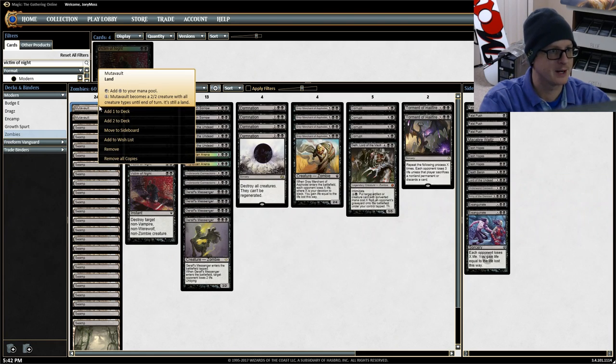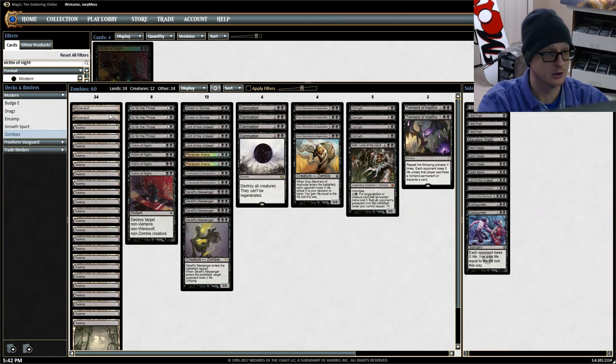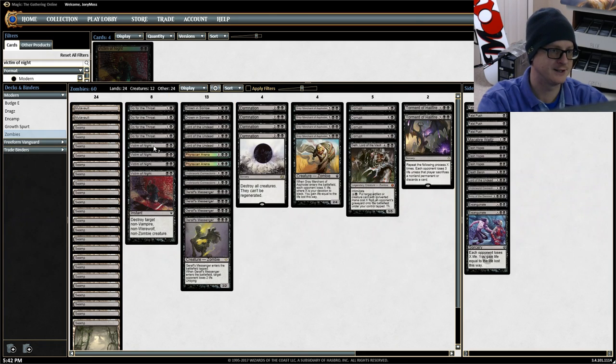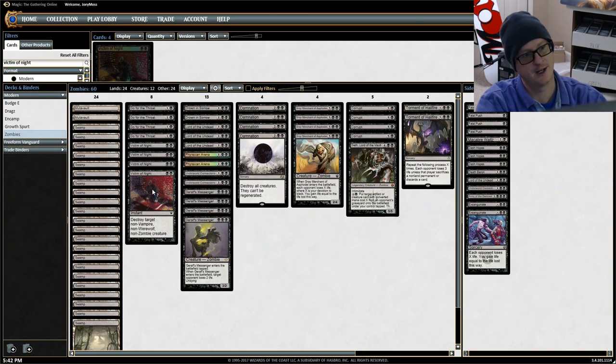Starting with Mutavault — we have two of these. Mutavault becomes a 2/2 creature with all creature types until end of turn while still being a land. I've actually won games just with Mutavault alone. We're only running two because we need all the Swamps we can get — we have 22 Swamps. We have four Go for the Throats, though Fatal Push probably should be in here instead.